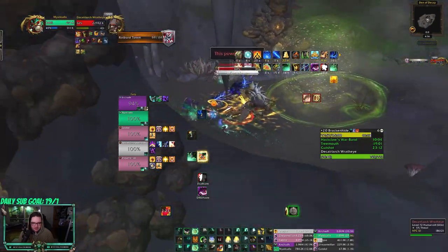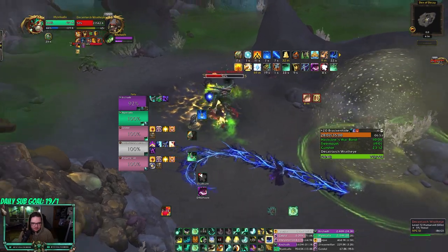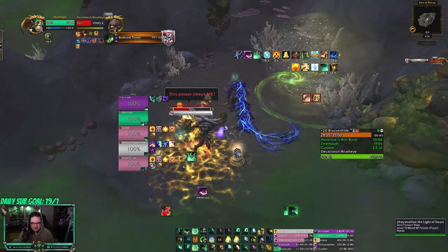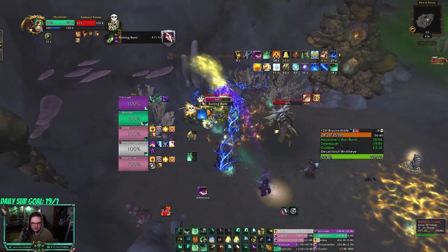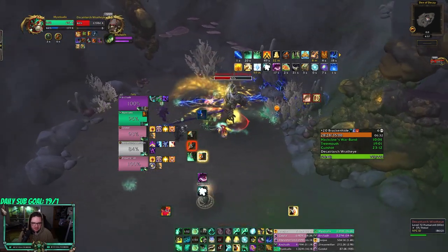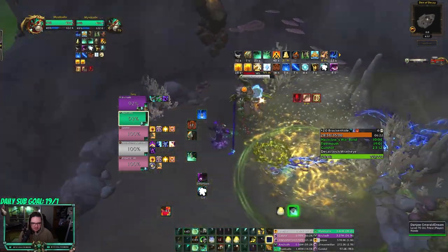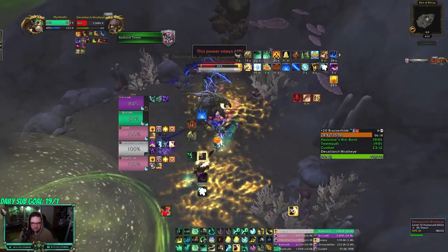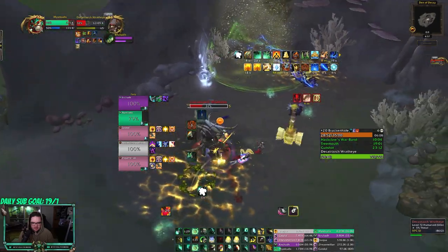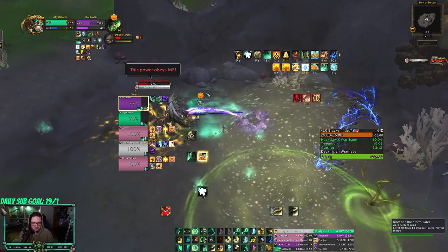Dispel nice — thank you pallies for doing my job! Use my statue. Maybe Decay Strike is a frontal — so just don't stand in front when he casts it, but it doesn't seem like much of a frontal. Big damage here — I'm gonna Dampen Harm here. Maybe it's a 45 second cooldown. I'm just gonna use Shailoon's Gift here. Shailoon's Gift seems to line up with it — with six stacks, six times eight is 48, so it's about 48 seconds. 45 seconds probably if I get Diffuse Magic back.